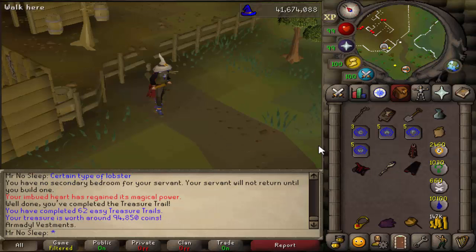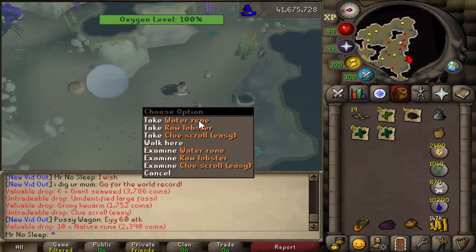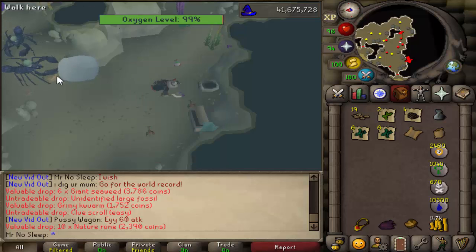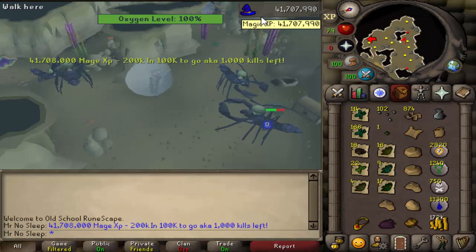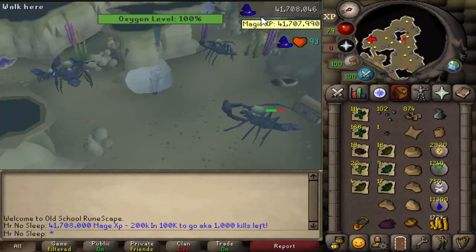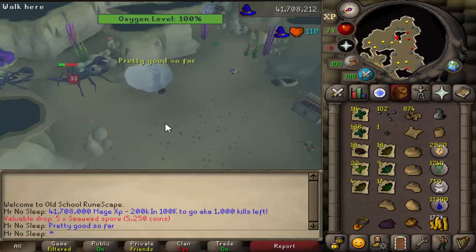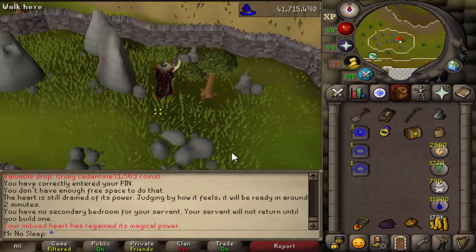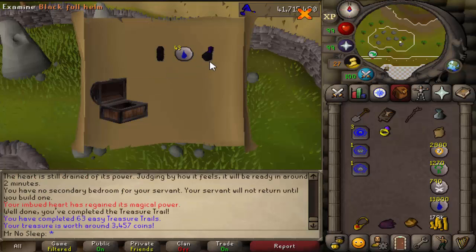If you're curious how I tracked all 3,000 kills: every single kill gives exactly 100 magic XP, so I just waited until I gained 300,000 magic XP from where I started. I was averaging about 225 to 250 kills per hour, so it really didn't take that long overall — about two and a half days. It would have only taken one day but I was doing every single level one clue scroll.